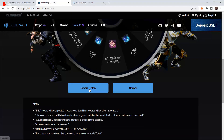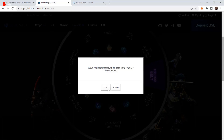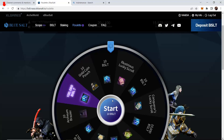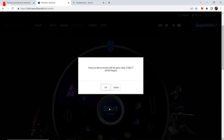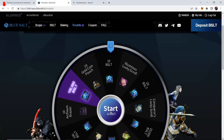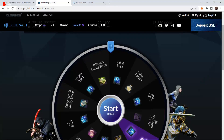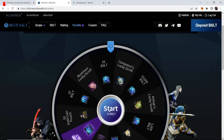Got to figure out how to get this into the actual account though. Maybe it's under reward history. Maybe we've got — labor potion, take that. 10 BSLT, we'll take that. It's not a loss. Oh, so close to 100,000 BSLT. That would have been sweet.